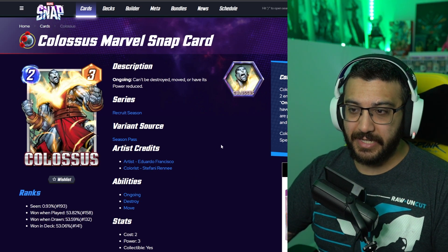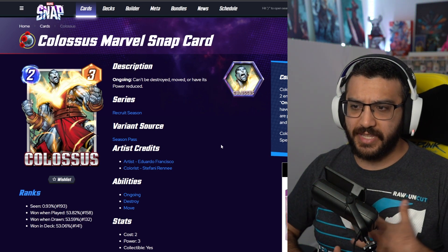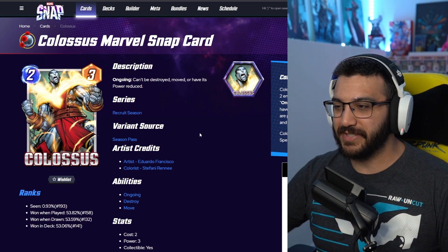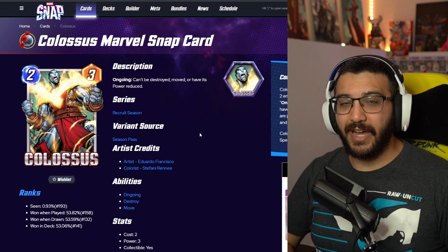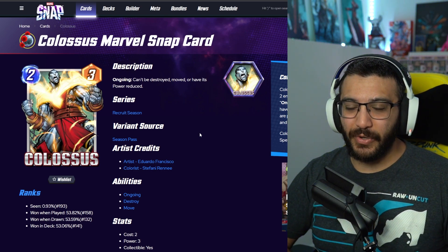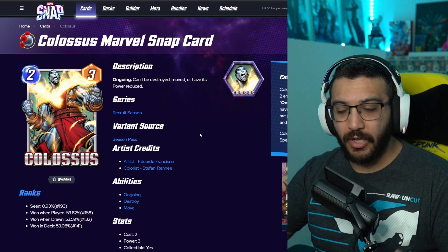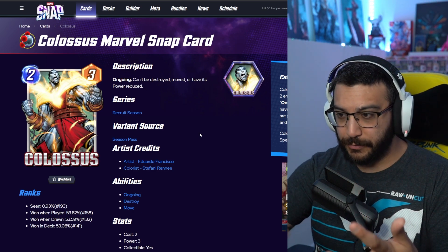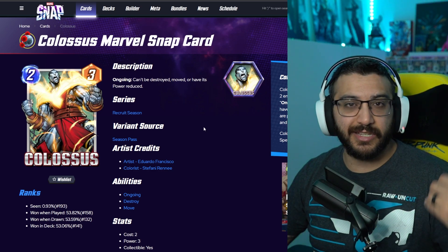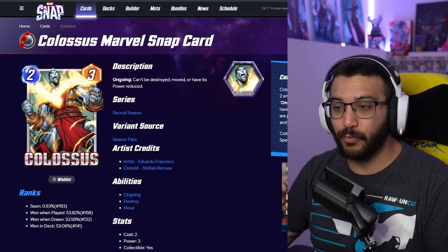Next, we've got Colossus. Very cool variant with him — it's the Phoenix Force version, so it's him merging with the Phoenix Force. Fun fact: I don't know the lore of the Phoenix Force, however I do have the board game Marvel United, and in that game there's a Phoenix Force bundle where one of the villains is the Phoenix Force and you have to beat every single variant of them — Cyclops, Colossus and all that. So the idea is the Phoenix Force taking control of some of these people, which is really cool. I still really like this variant.